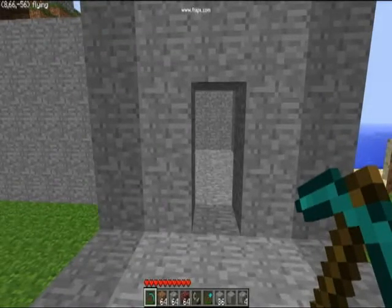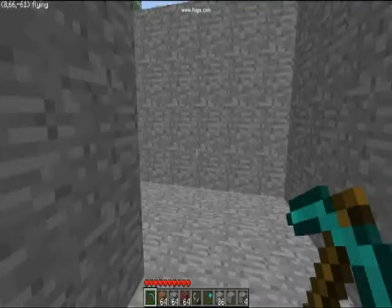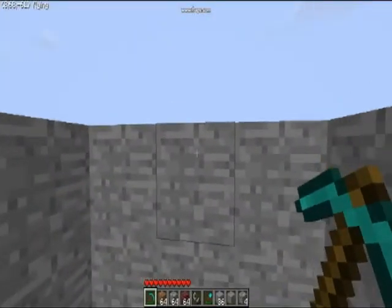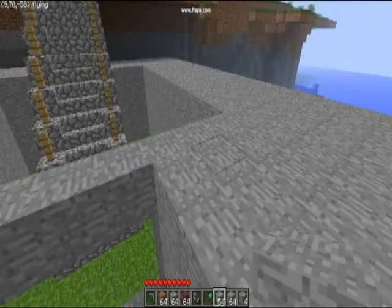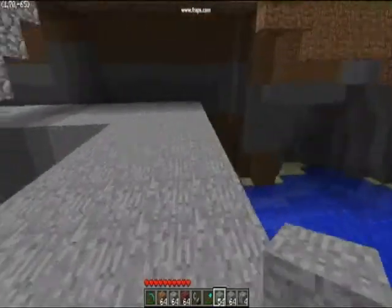Next thing is to put the ceiling on. Go to the top level and just basically lay them like that all the way around. I'll be back when I'm done with that. All right, you can see I've got my little wall laid all the way around.